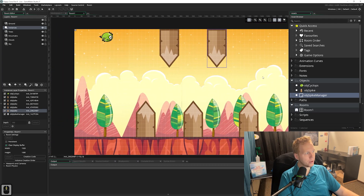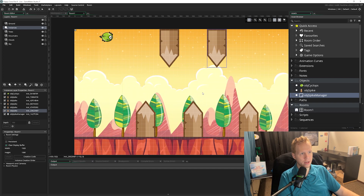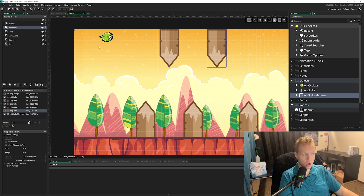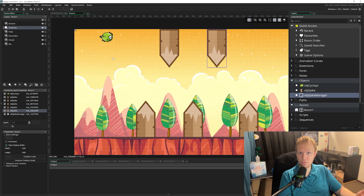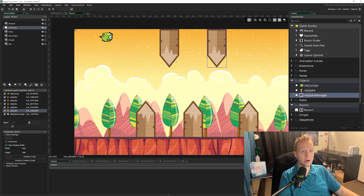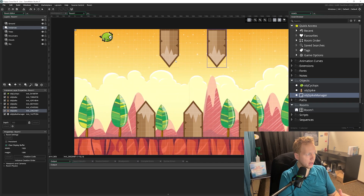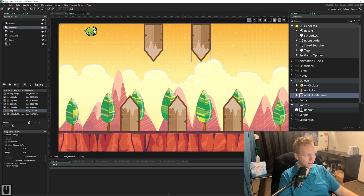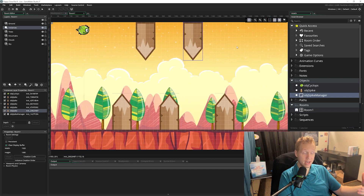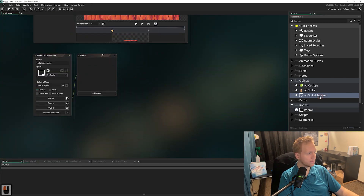Traditionally, when you put an object that has no image - because our manager object isn't going to have a sprite - they go in the top left or top right corner, somewhere you're going to see them. If we don't have our spike manager in this level, it's not going to run its code and it won't work at all. We're putting it in now so we don't forget and start pulling our hair out saying why isn't it making any spikes.